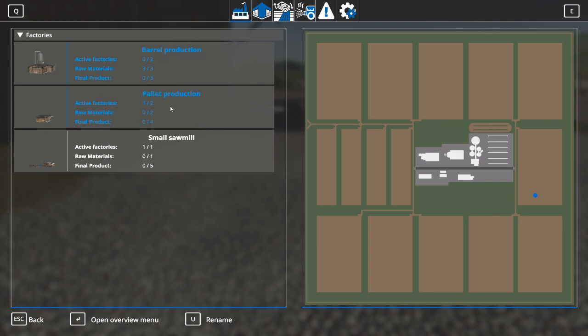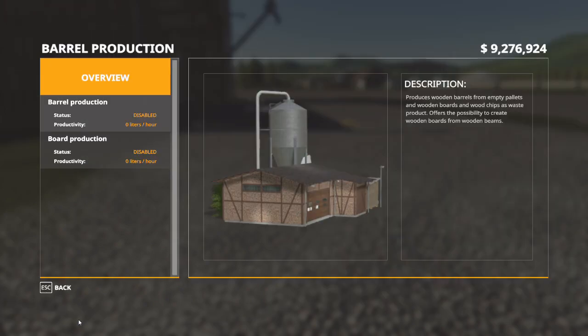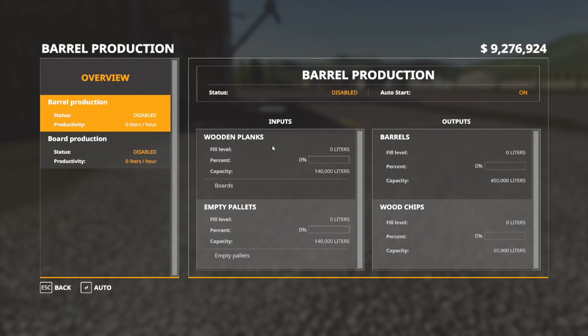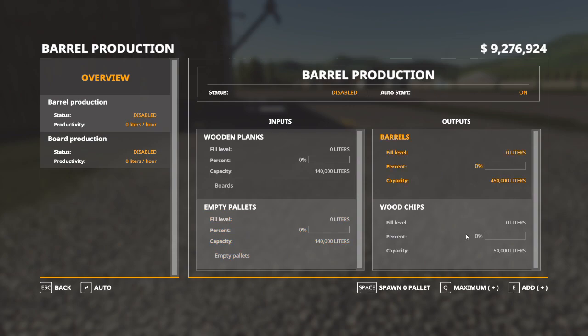Next step is to go into my Global Company menu and look at barrel production — open the overview menu. I've got two products I can produce. This will also create boards from beams, so you can use barrel production to cut down your beams into boards if you have too many. For barrel production itself, I need wooden planks — I really wish they would get the lingo together because wooden planks are boards, just call them boards. And I need empty pallets. So in order to make barrels, I need boards and empty pallets. What I get from that is barrels and wood chips.